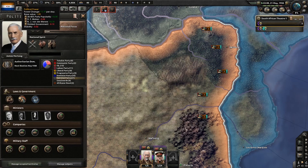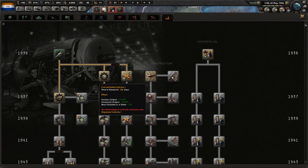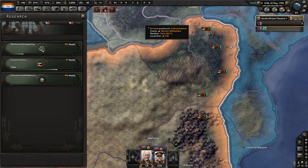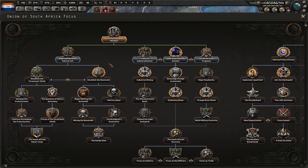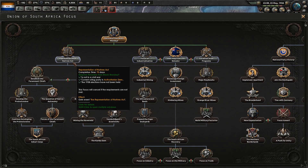Maneuvers in the Carpathians. We've got no political power to speak of now. We're going to go with concentrated industry because I'm not really afraid of being bombed. We're going to take the Representation of Natives Act focus.